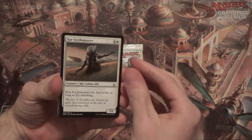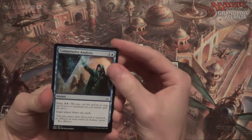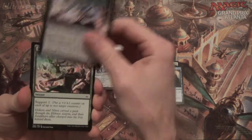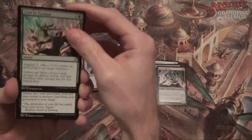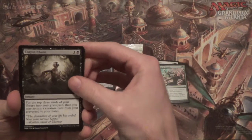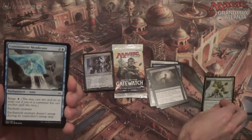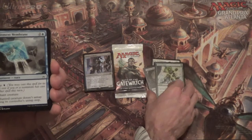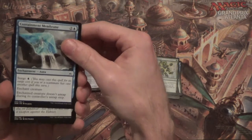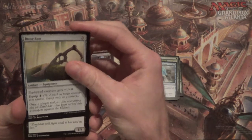We'll start off with a Core Scythe Master, Comparative Analysis — actually one of my favorite cards in the set at Common. Eldrazi Aggressor, Lead by Example again. Corpse Churn — that art, that art. Natural State — booyah! Gonna play you; you're going into a side deck, buddy. Containment Membrane, Bonesaw — shoutouts to Bonesaw, sorry for you being banned at AGDQ, we'll see you next year.